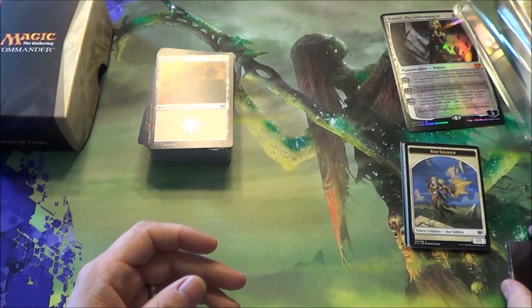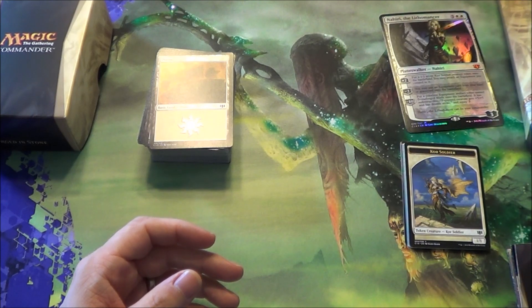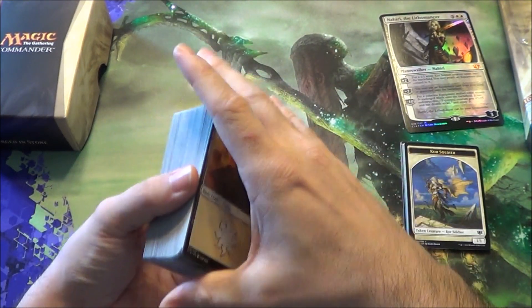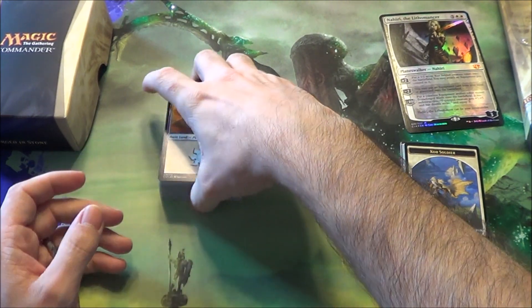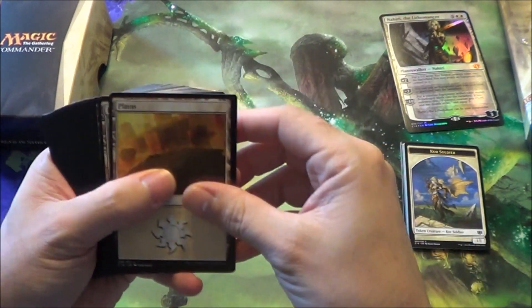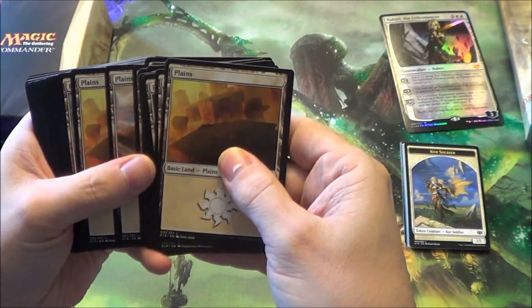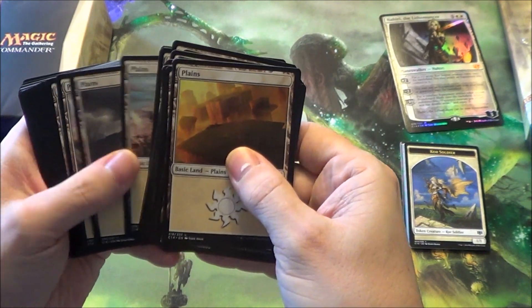Each Commander deck is 100 cards with no duplicates, except for basic land. I'm just going to go through a few here so everyone can see them. Here's your land — and since these decks are mono-colored, you're only going to get your basic land, of course.